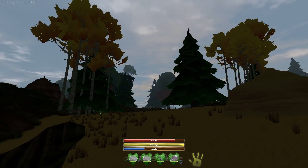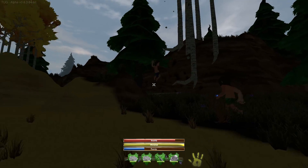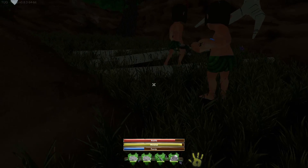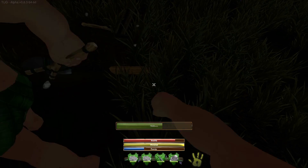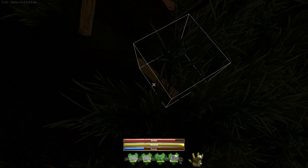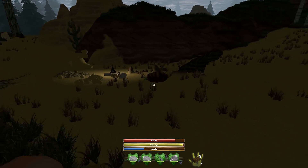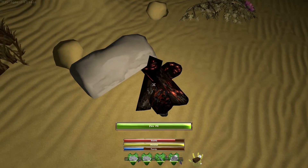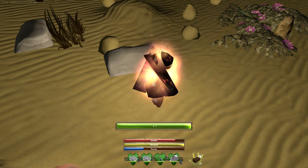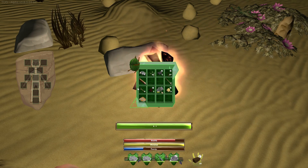Why am I so blind? I'm right here, hello! Hello, I've come to chop up these trees on the floor. Look at that. I wonder how we add them to the fire. Well, you should get like log fuel or whatever they call it, because everything drops like a bunch of different stuff. Oh right, I have something called... wood planks. Oh, you can just put wood planks on it.